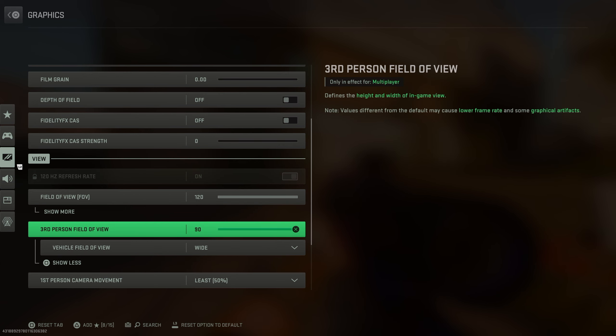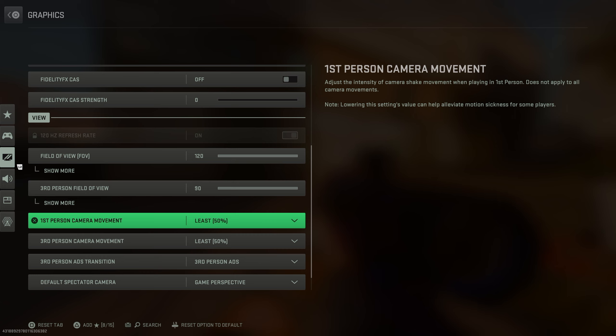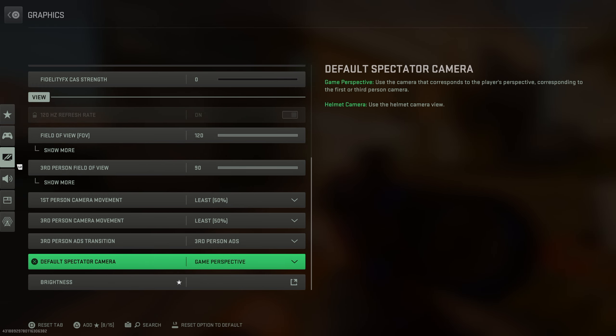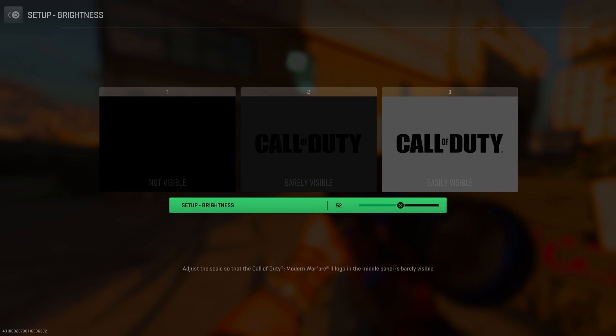Third person field of view, I have 90. Vehicle field of view, I have wide. First person camera movement, 50% — less shake, the better. Third person camera movement, less shake the better. Third person ADS transitioning is dependent on the person. Default spectator camera, I will be using game perspective. In Search and Destroy, it's really important to see what your teammates are doing rather than a third person view. Brightness, I will be using 52. Anything higher than 52 or more than 50% is going to give you a concussion — at 100 it looks like a flashbang.